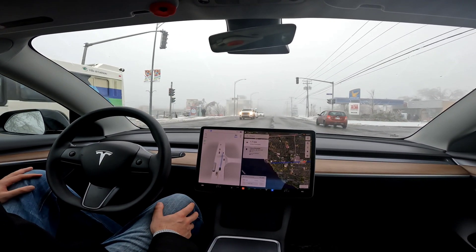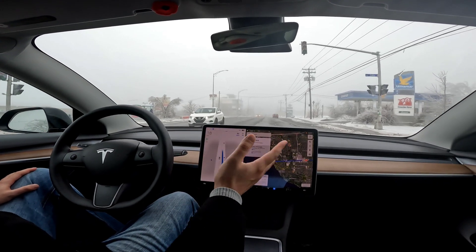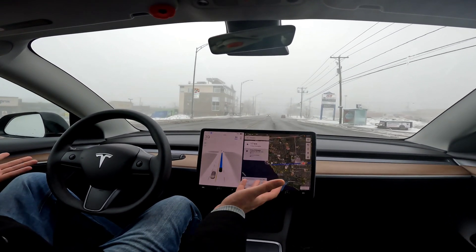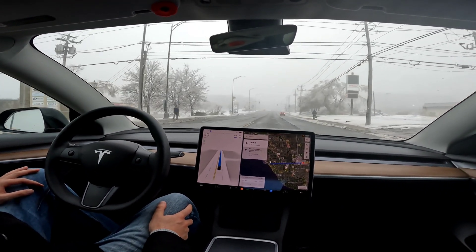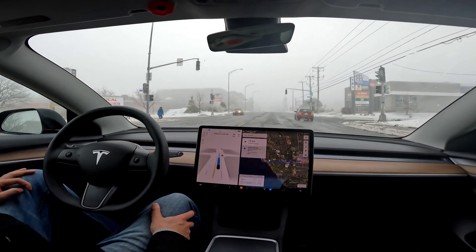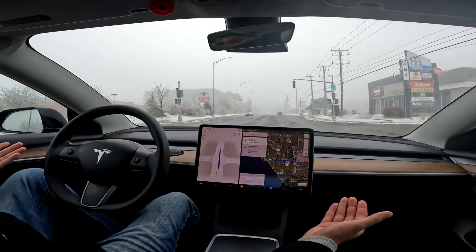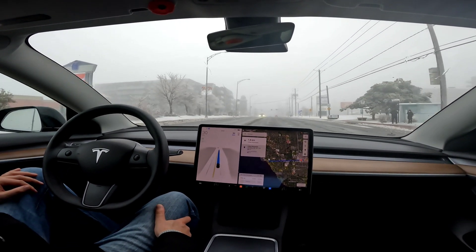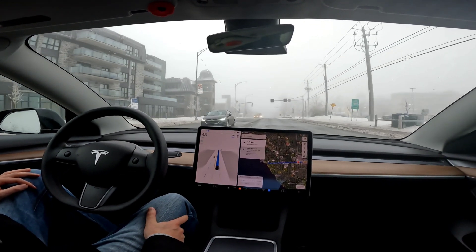It's doing great — treating all the powered-off lights as stop signs like it should. You can see all the stores are out of power; the gas station here is out of power too. This is always the argument against EVs: 'What if the power goes out, how are you going to charge?' But people don't understand that you need power to run the pumps to fuel your car as well. If the power's out, you're not fueling anything. As for me, the Ontario side of the border still has power, so I can just cross over and hit up a Supercharger — not a big issue right now.